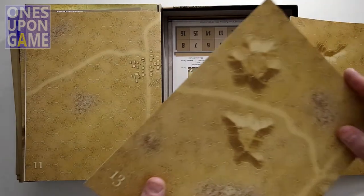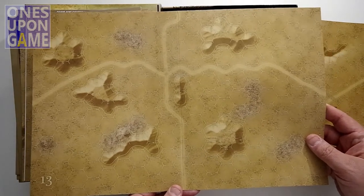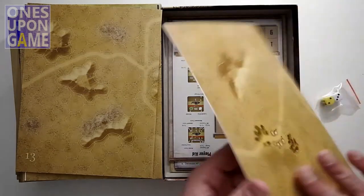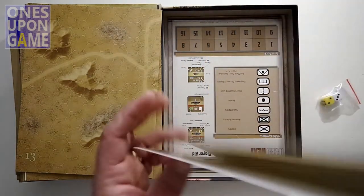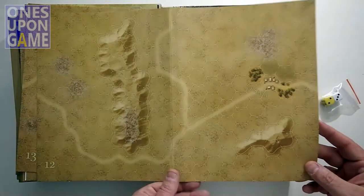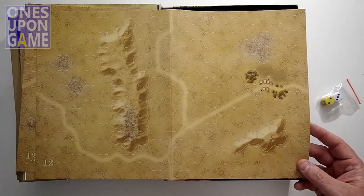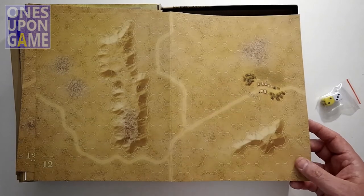Map 13 gives us a little more topography — got some hills, mountains, and crossroads. Moving on, map 12 has a nice mountain range, roads, and a little town called La Sena.